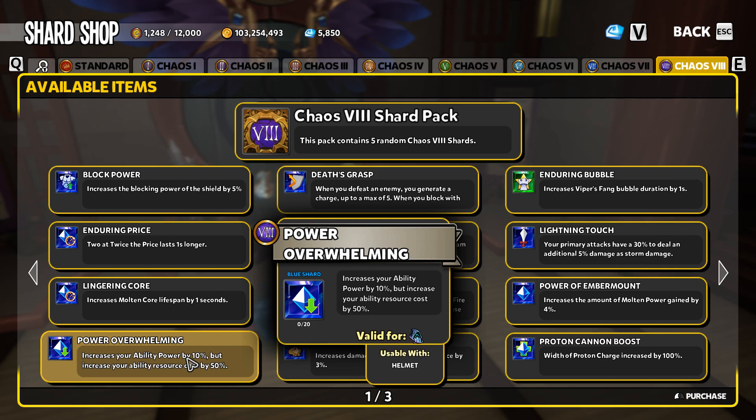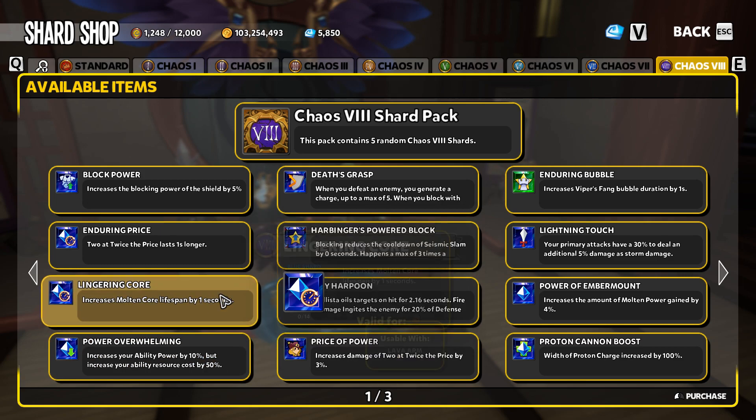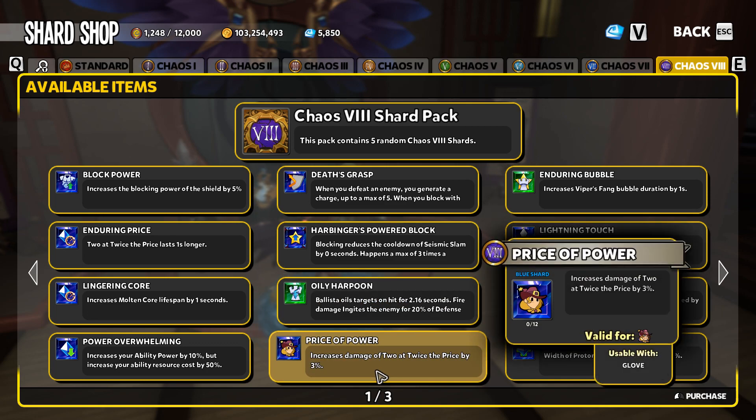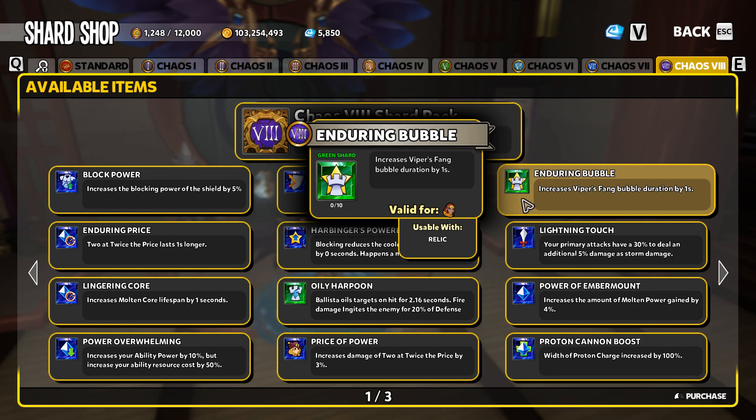Power Overwhelming is usable only by the Abyss Lord. If you're going for an ability power Abyss Lord build, it's definitely a shard you want. Oily Harpoons is more of a novelty shard — if you want your ballistas to oil, that's how you get it. Enduring Bubble is in theory a great shard, however with walls not really being in the meta, it doesn't really stand out.